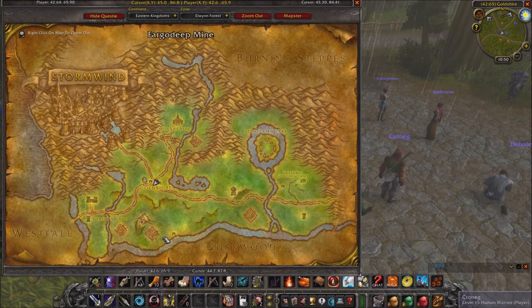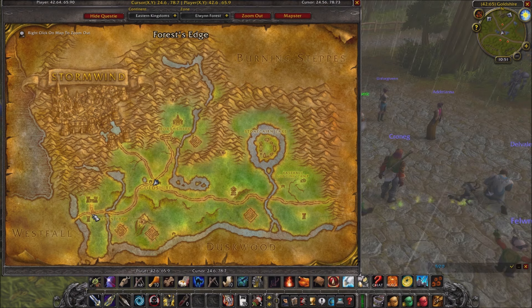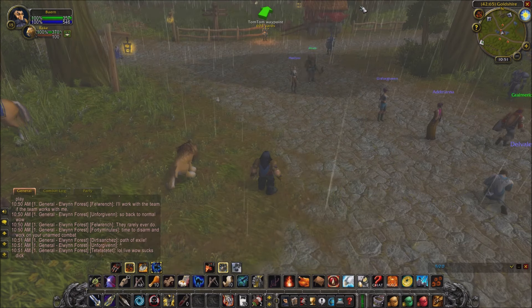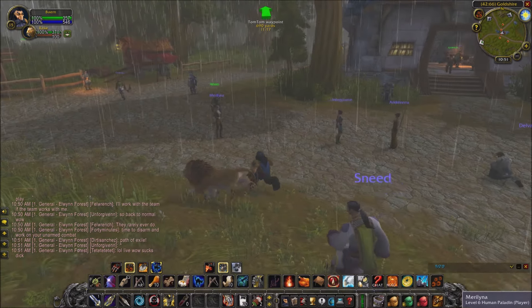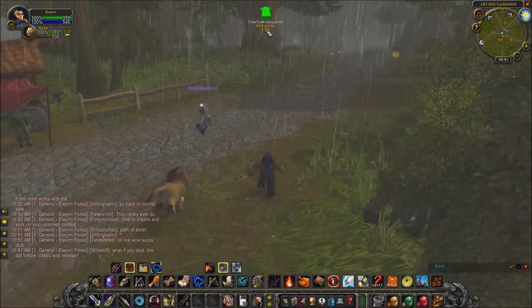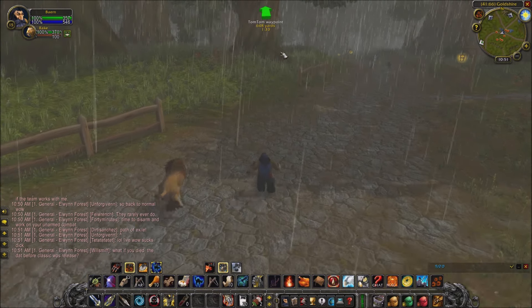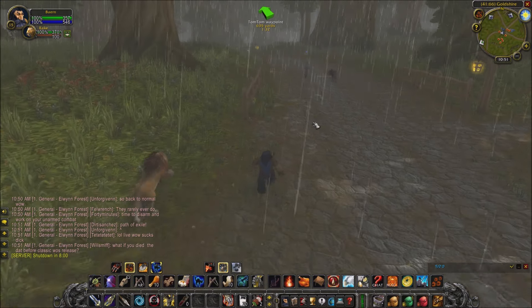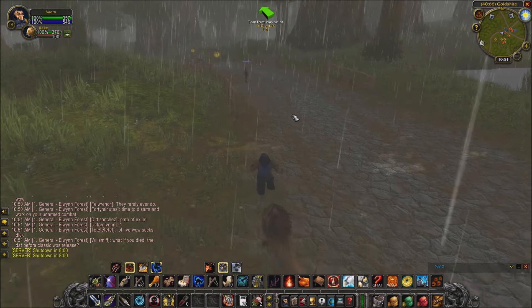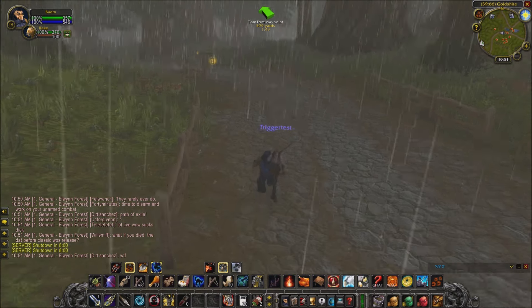I finally got TomTom working. So let's say I had a quest to go kill Hogger — you Control right-click on the map and it sets a waypoint which you can remove. There's your TomTom arrow showing how far it is and an ETA as long as you maintain a constant speed. It will also automatically create a waypoint to your corpse when you die, which is fantastic.